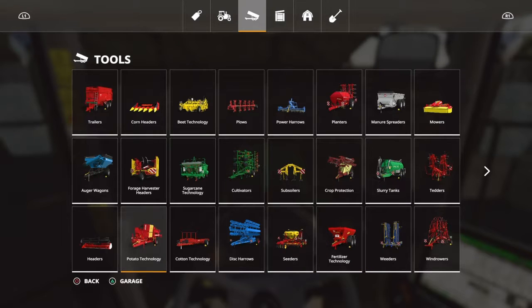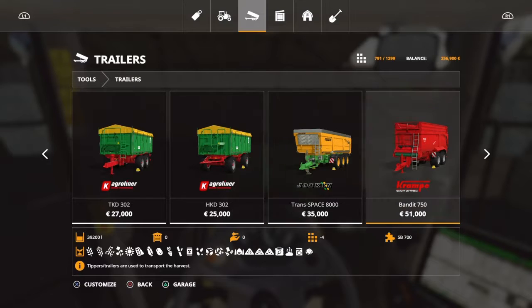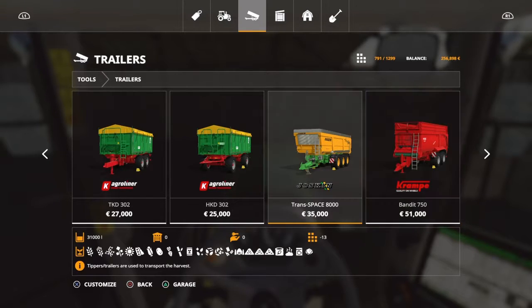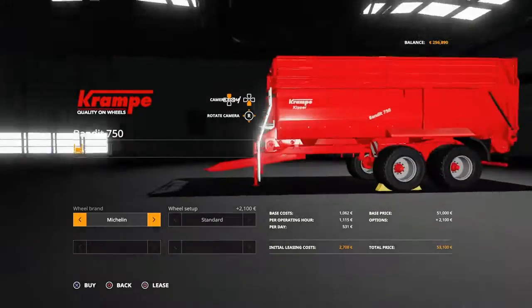We need to get a trailer for ourselves. 31,000 or the 39,200? I've seen other people using the Josh Kim Trans Space 8000 with that harvester — the arm of it will go over — but I'll just use this trailer, you know.